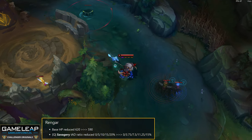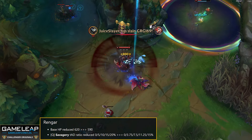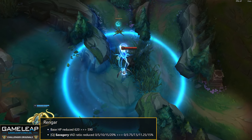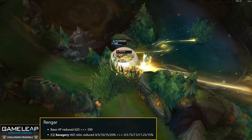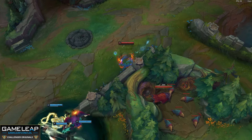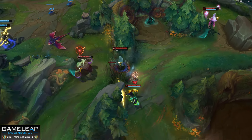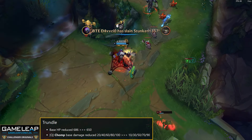Rengar base health goes from 620 to 590. Q AD ratio goes from 100/120 down to 100/115. Empowered Q AD ratio goes from 140/140 to 130. Rengar has been an S+ jungler — almost Z tier with Hubris and lethality being super good for assassins, with AD assassins everywhere and Rengar dominating the jungle. These nerfs are needed; Rengar has been in the best state he's been in in the past couple of years and really needs this.